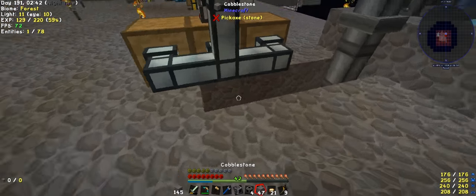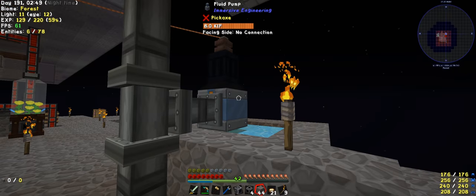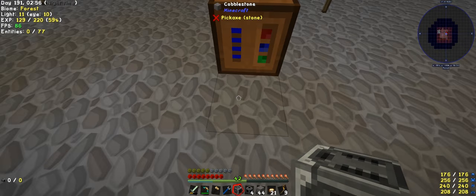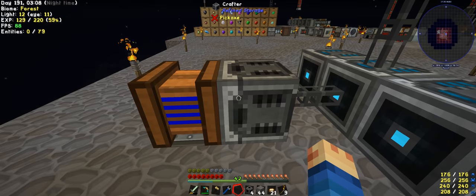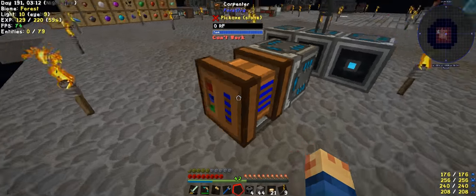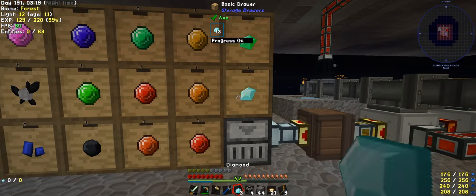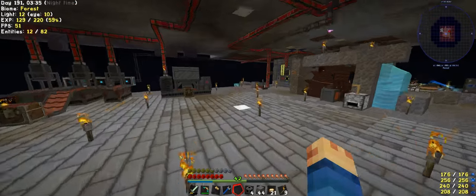Wow, they're so noisy up there while they die. Now, crafter facing this way, and a cable — we should turn this on now, we can make the diamonds. And sturdy casing in here. Need to get a wireless transmitter happening and we need power too.